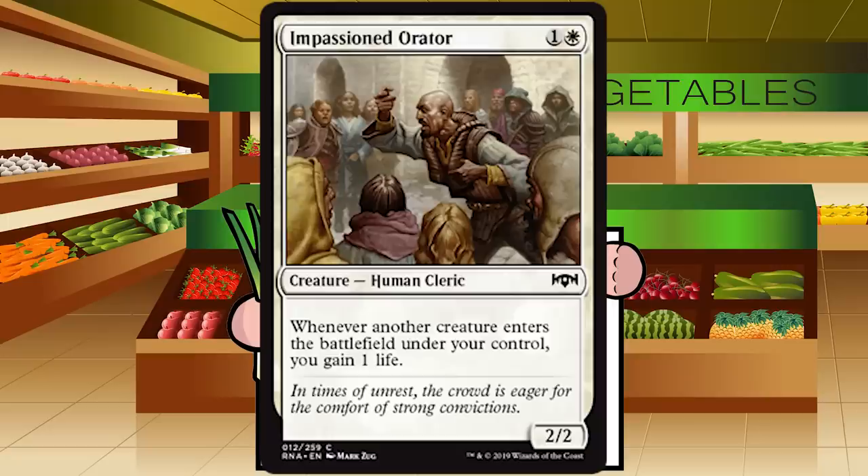Impassioned Orator is one and a white for a creature — Human Cleric at common. It's a 2/2; whenever another creature enters the battlefield under your control, you gain one life. It's an upside bear, but bears with upsides are the new normal. Getting a few extra life over the course of the game isn't worth a grade boost. Newer players might imagine gaining 15 life, but you'll gain maybe one to four. C for Impassioned Orator — generally don't play it if you can avoid it.